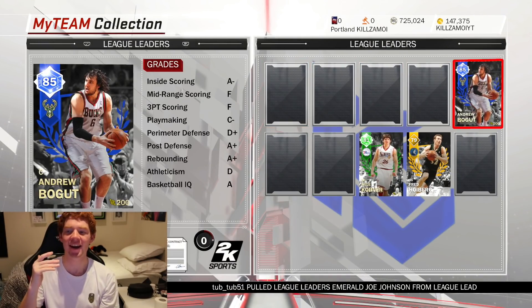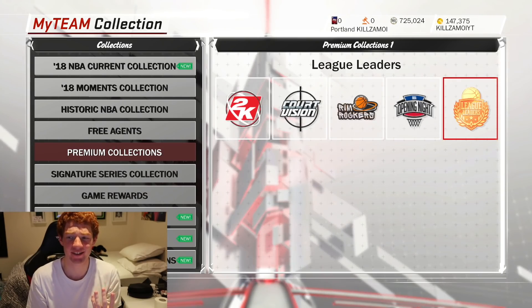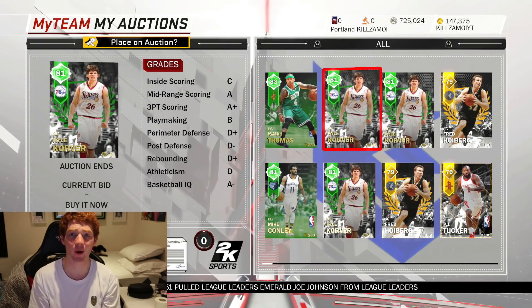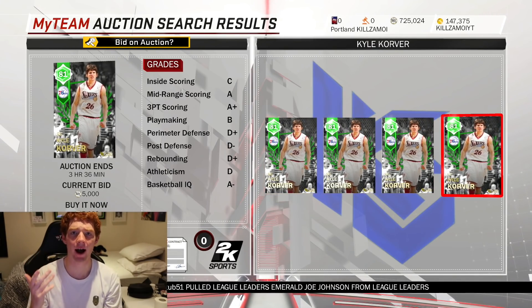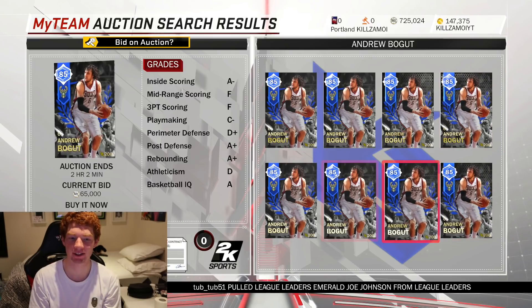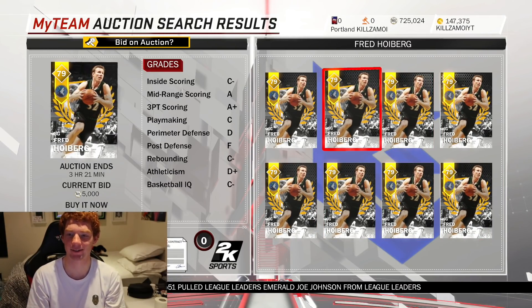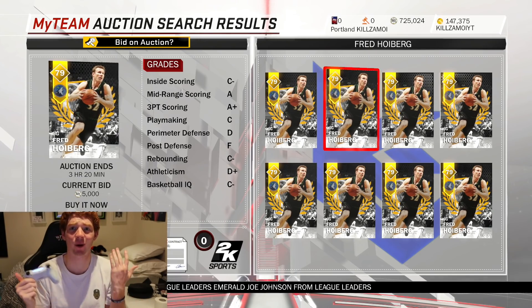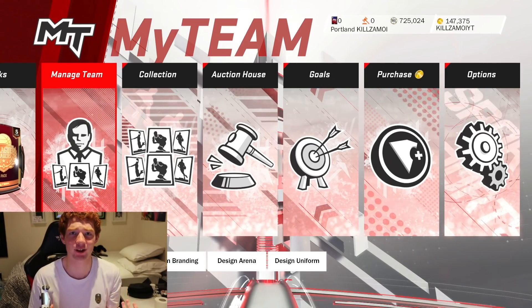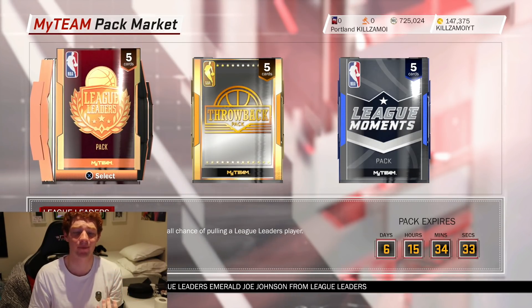When we look at the collection it looks like I didn't get that much, but this Andrew Bogut goes for a lot. I also got Kyle Korver and Fred Hoiberg. When we go to my auctions, I got two more Fred Hoibergs and three more Kyle Korvers. Kyle Korver's going for about 5k MT — so that's 20k just there. This Andrew Bogut is going for 60k, so I'll definitely take that. Fred Hoiberg is going for 4,500 MT and I got three of him, so that's 12,000. Adding all the other players including Paul George, I reckon I made about 120k off this pack opening, which I'm definitely not complaining about.